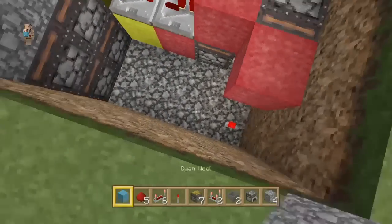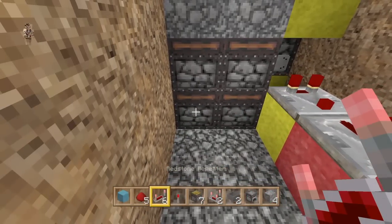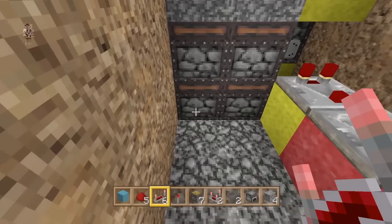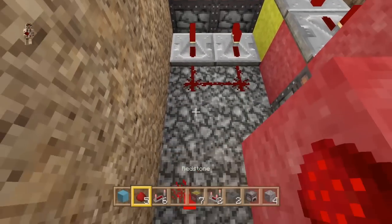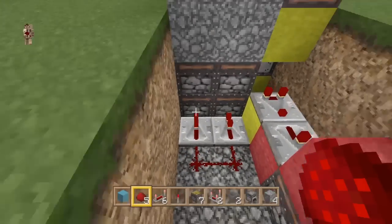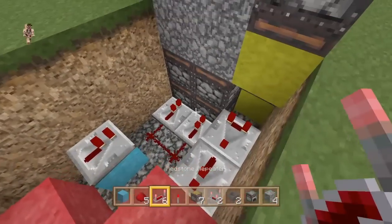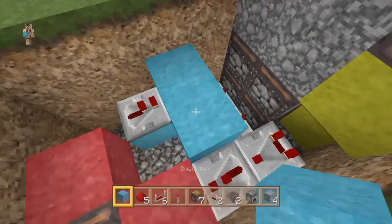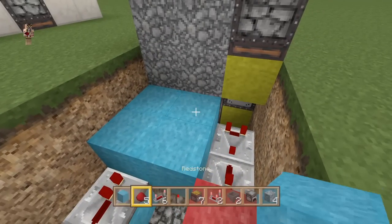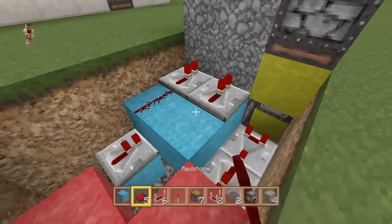We're going to place wire up our sticky pistons now. These bottom two sticky pistons — put two repeaters running into them at one tick delay, with two pieces of dust behind those repeaters. Place a block down here with a repeater on it pointing towards the pistons at one tick delay, with two blocks on top of this dust and two blocks onto those pistons, with two repeaters at one tick delay, and two pieces of dust to hook that up.